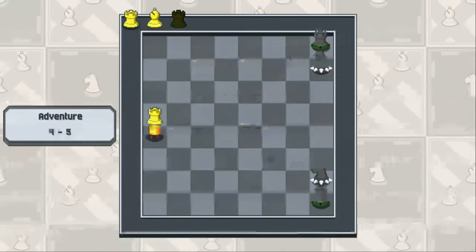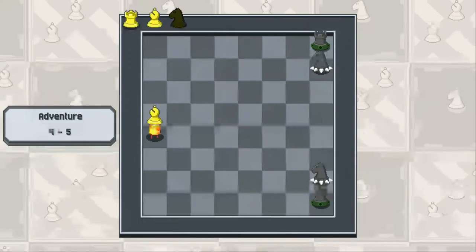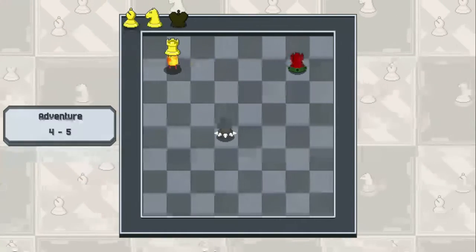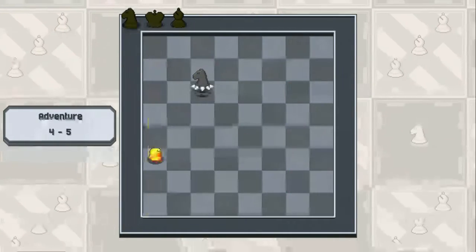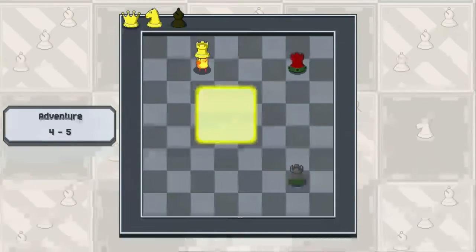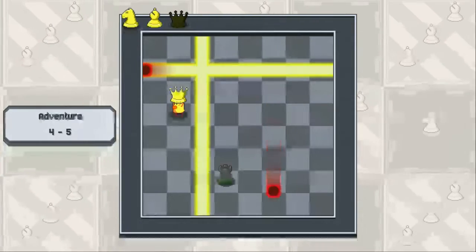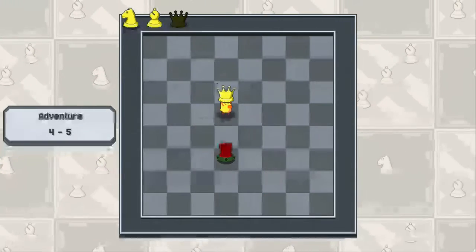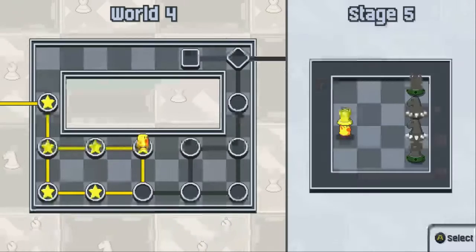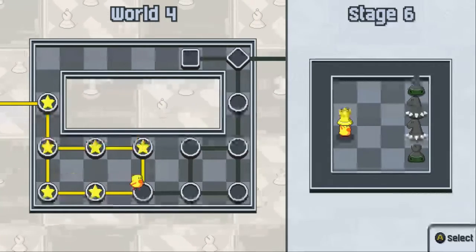Oh man, I went down — should have moved. Oh, that's a rook! All right, this will work. Bam! Why did I go straight down? All right, we have a rook — bam, and bam! Nice, easy. Okay, there's a spot to go down here, but let's go around.